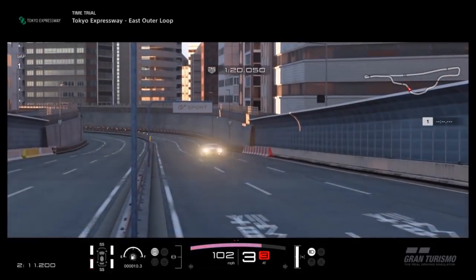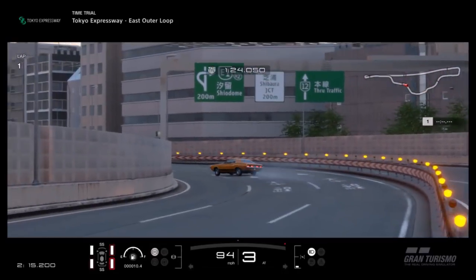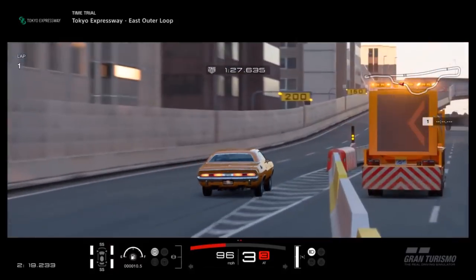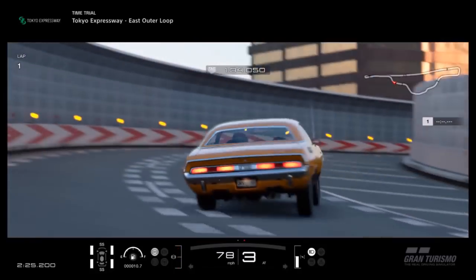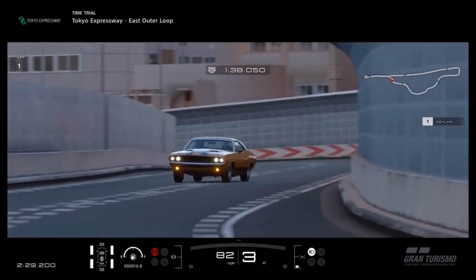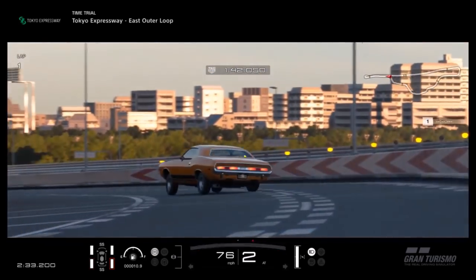Basically I softened everything up — softer suspension, higher ride height to allow it to wallow around more, to really get that tail out through the corners. But more than just drifting, I wanted it to look like a classic muscle car should in a movie chase scene or a game. That sway the suspension has. It's not as fast, but it's a whole lot more fun and it looks really cool.